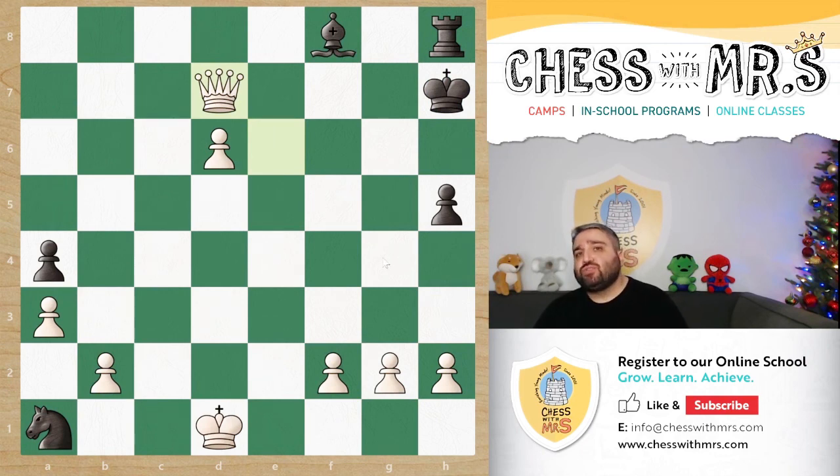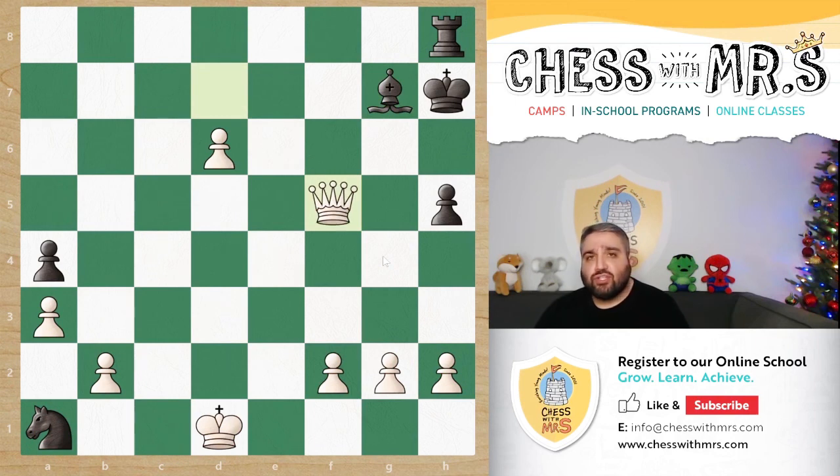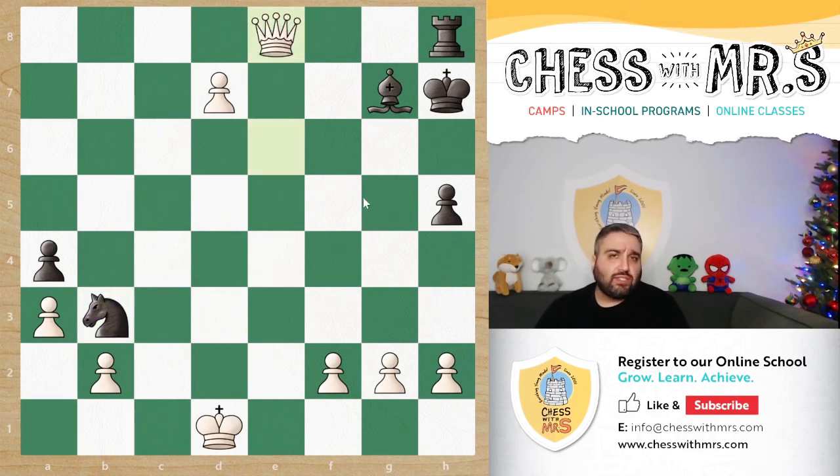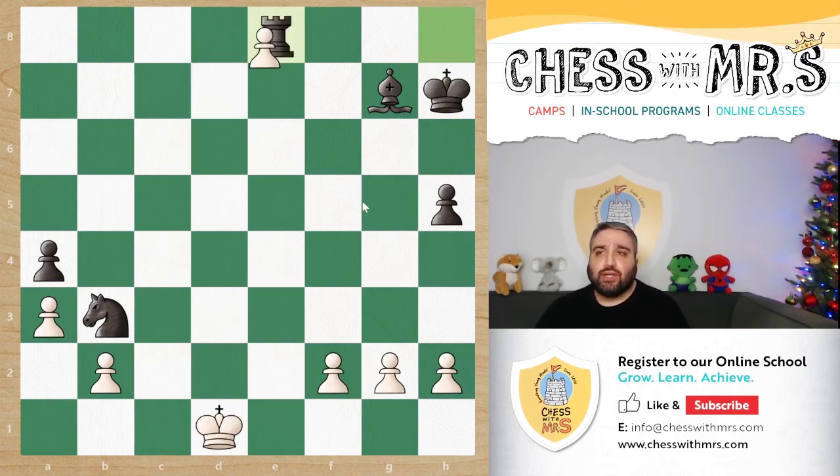Now I'm going to go over the simplest way that white could have won the game. After say bishop blocks, we come in for another check, black runs away, another check, black runs up, and now we just push the pawn. The idea is simple — just get the queen to e8. It doesn't matter if the rook takes. So for example, if knight comes to b3, queen goes to e8, and if rook takes e8, then pawn takes back, and now you're way ahead. There's absolutely no way your opponent can stop you here.